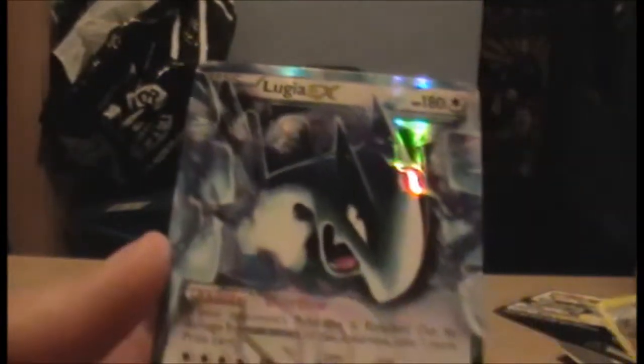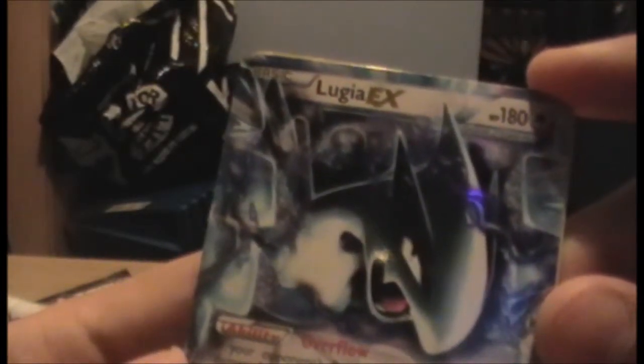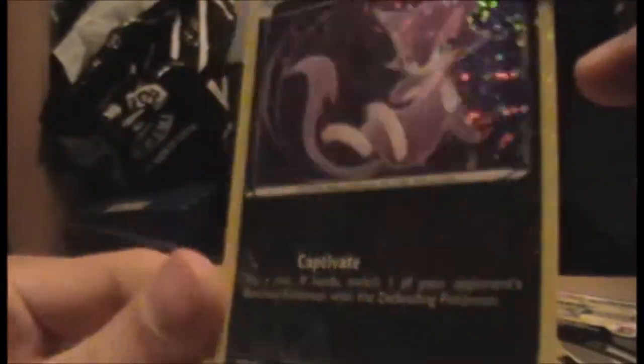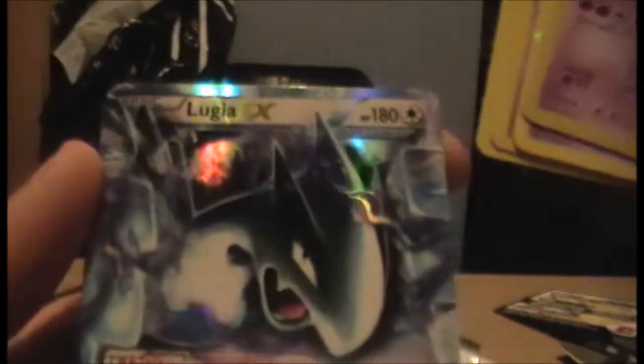And the last card is... okay, so I've had an EX and a Hollow Mewtwo in one pack. And there's a card behind it - this is a Purrloin from the Shiny Collection. So to recap, in my first pack I have a Shiny Collection card - I see RC - a Hollow Mewtwo, and a Lugia EX all in one pack.